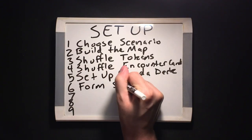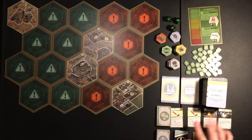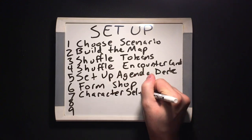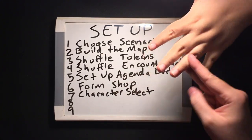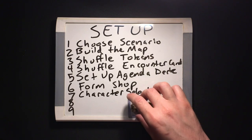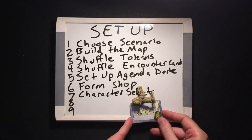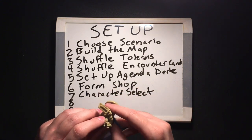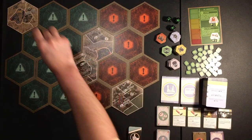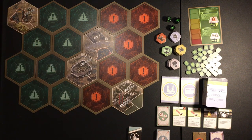Step six: deal four asset cards in a face-up line next to the asset deck to form a shop. Step seven: randomly pick a first player. Place the agenda deck to their right side. Going clockwise, everyone must choose a survivor. They get that survivor's figure, character card, and starting special token. They then place their figure in any unoccupied space on the crossroads camp tile, which is present in every map.